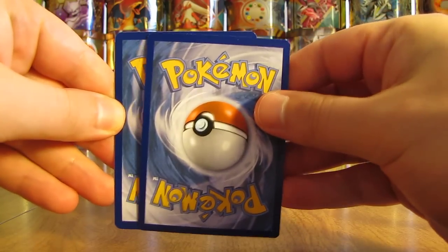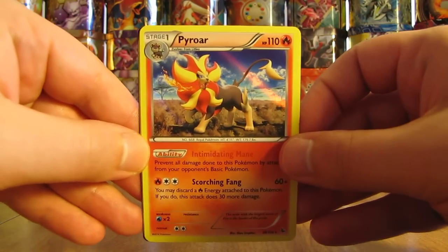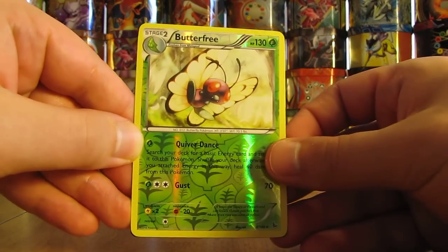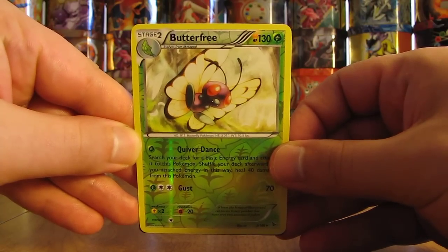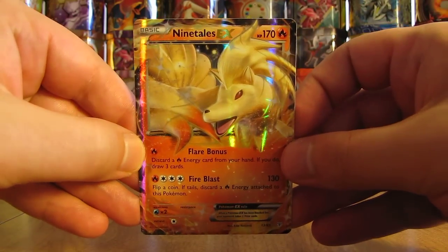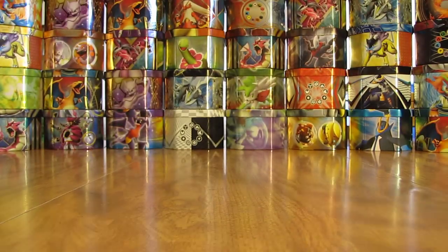Looks like this last card is the ultra rare. First card is a Pyroar from the Flashfire set — pretty good card, rare holo. And then there is a rare reverse holo of Butterfree, both cards from the Flashfire set. And then the ultra rare — hopefully a Flashfire Charizard — but it is a Ninetales EX from the Generations set. Like that quite a bit. I keep coming back to the Charizard Authority for the best grab bags opened so far, but this one's not bad.